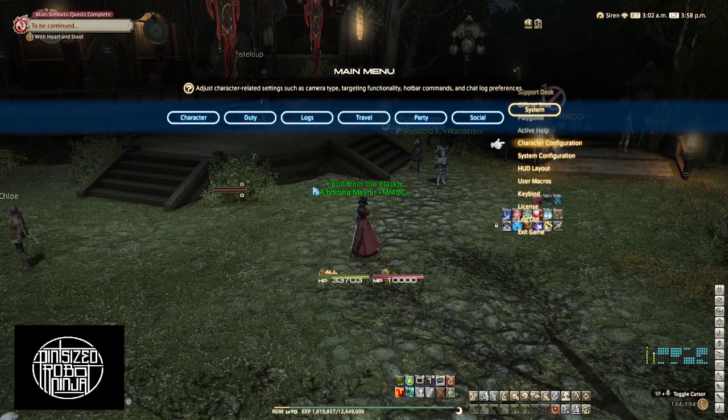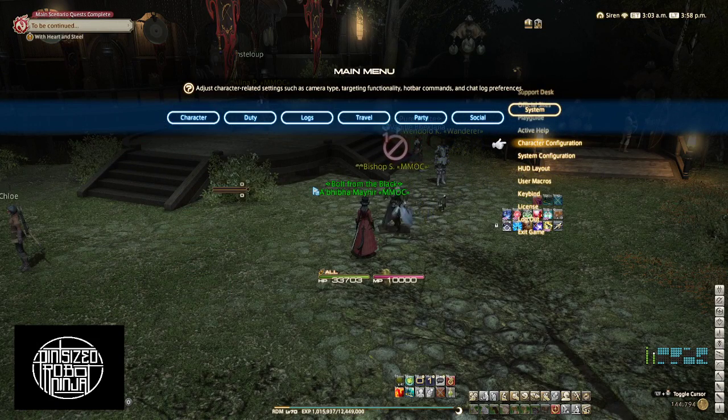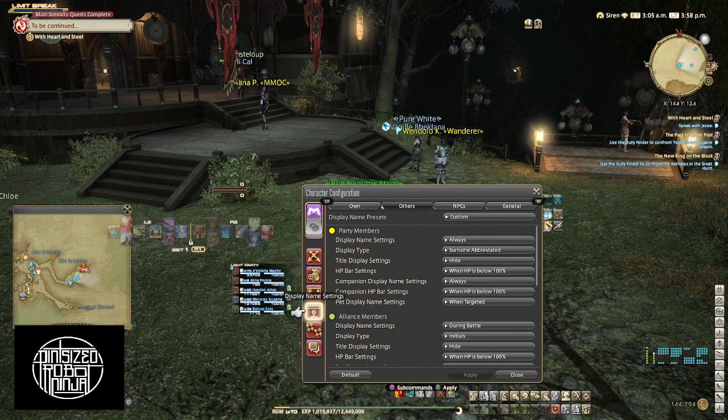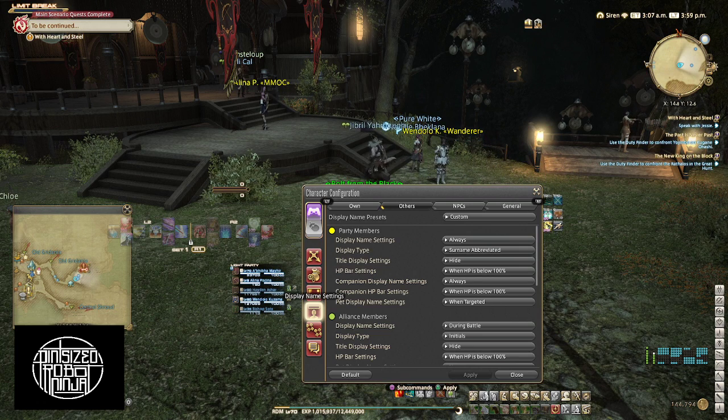Bring back up your settings menu under System and go to Character Configuration. Then Display Name Settings is one of the options on the left.